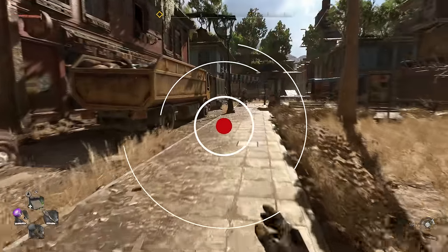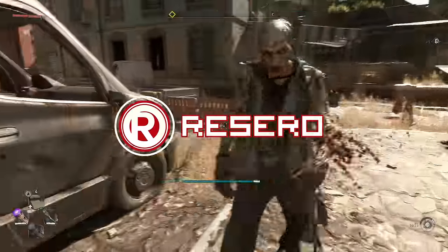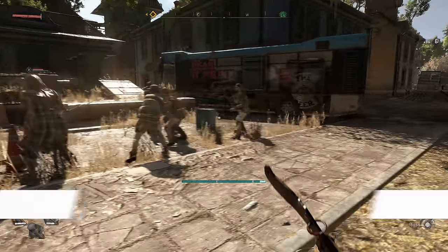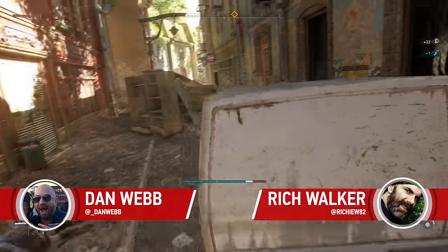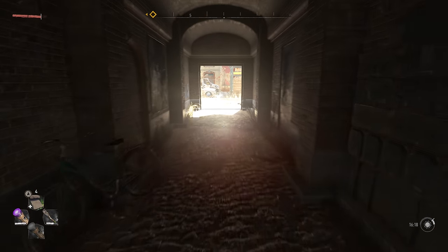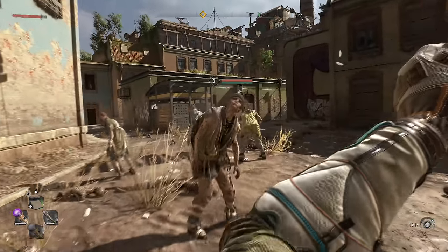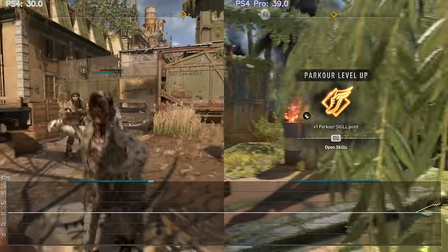It has taken just over seven years to get the sequel to Dying Light, and here we are — Dying Light 2: Stay Human. The hotly anticipated title from Techland is out in a matter of hours depending on where you are in the world. No colon in that title, by the way — it's just Dying Light 2 Stay Human, all one run-on thing for some reason. We've got 11 different versions we're looking at today, so let's jump straight in.